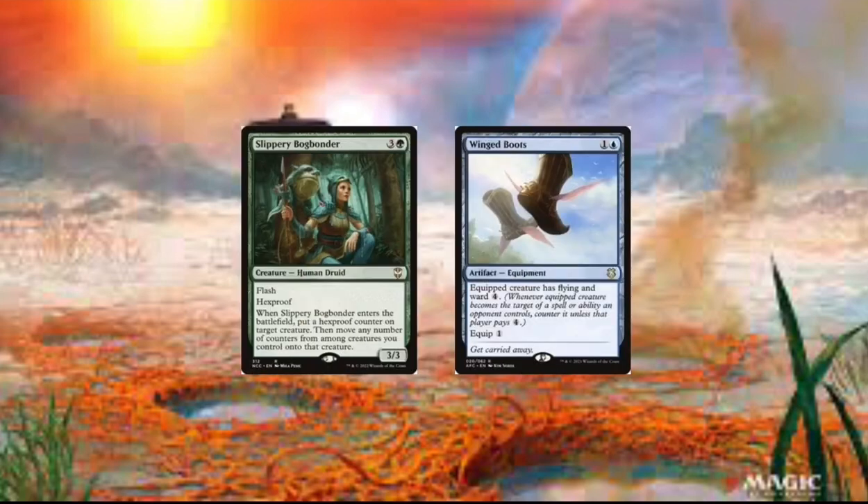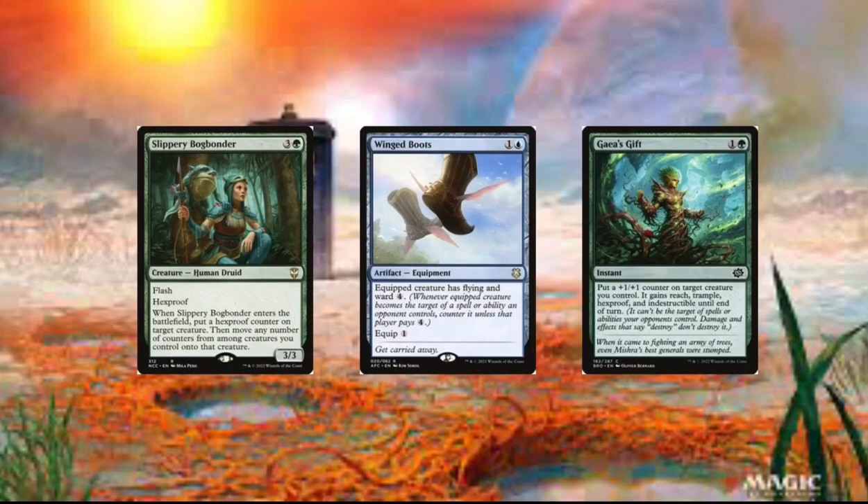Then we got Winged Boots. And this card just gives Mii Ward 4 and also Flying. Now we got Gaia's Gift — it puts a +1/+1 counter on target creature you control. It gains reach, trample, and hexproof, and also gains indestructible. So this is really good just for protecting your commander. It's a one-turn effect though.